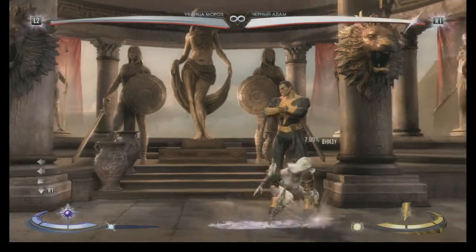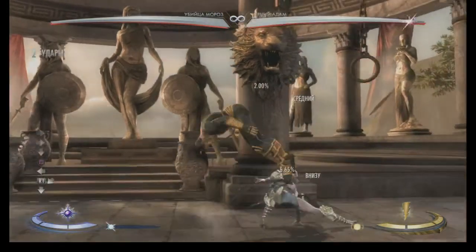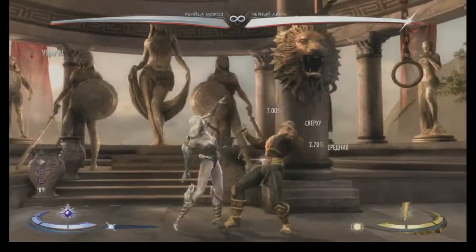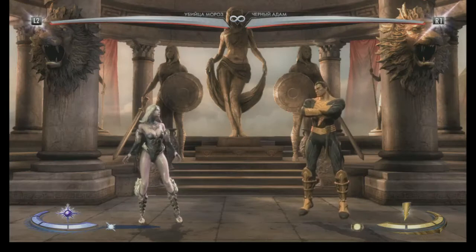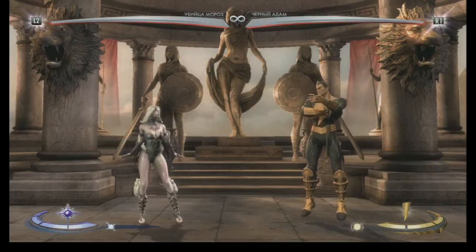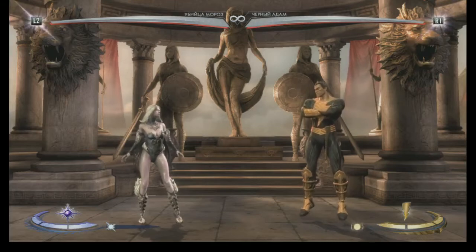The first move I'm showing you here is a slide, which can be done from multiple starters. Just keep in mind that I'm showing you damage from a roll slide. If it's a punish, damage may be different.